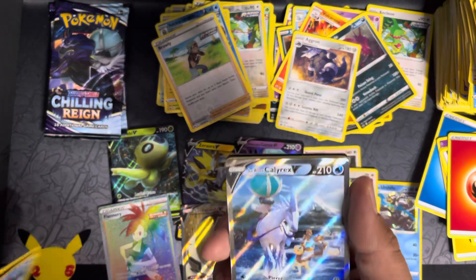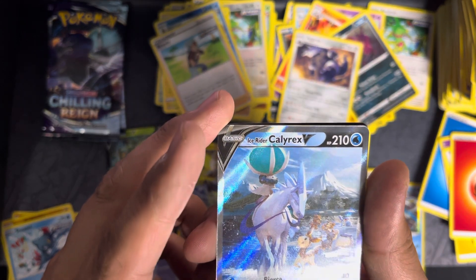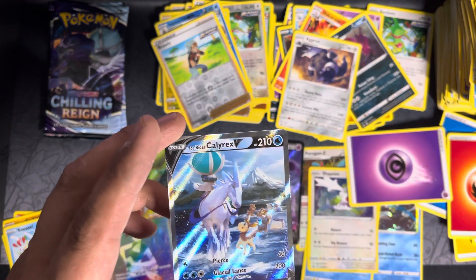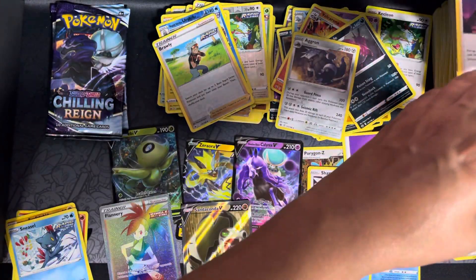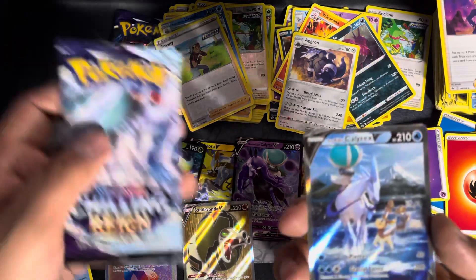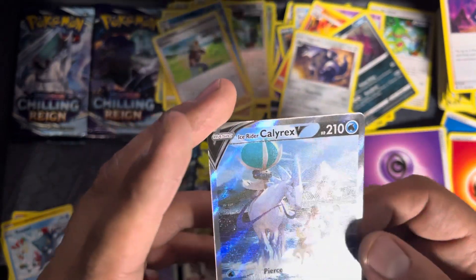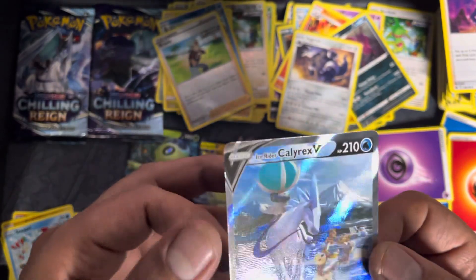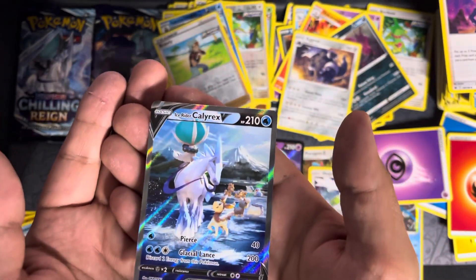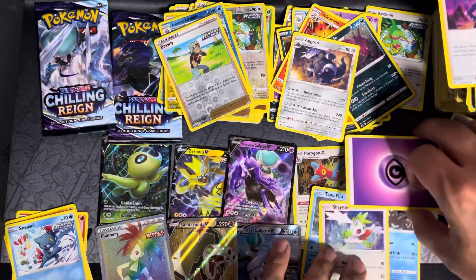Oh okay, here we go — this made the box a little better. That's an alternate art, right? Yeah, that's an alternate art, it has to be. Okay, I take it back box, I take it back! That's the main dude, right? Sweet, look at the Deerling — those are cute. Corners are a little rough. Alternate art — okay, this box got a little better. It's a six-hitter box so far but three are textured.